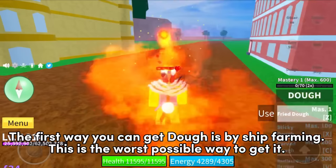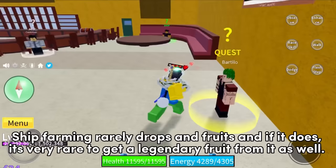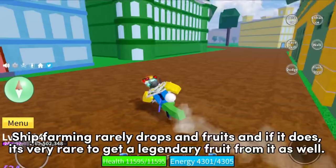The first way you can get dough is by ship farming. This is the worst possible way to get it. Ship farming rarely drops fruits, and if it does, it's very rare to get a legendary fruit from it.